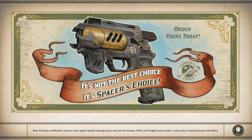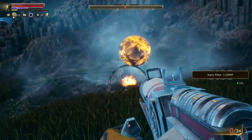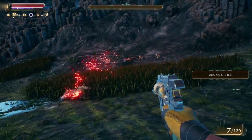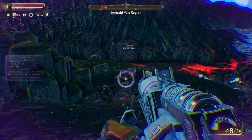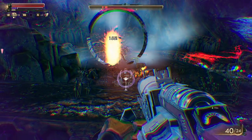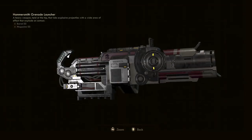Hey everybody, welcome to the channel. My name is Hack, and in today's video we're jumping right into The Outer Worlds, talking about what may be one of the best early weapons you can get in the game — at least the best I've found so far — and that's the grenade launcher. Not only is this thing super powerful dealing massive amounts of AOE damage, but it's just ridiculously fun, especially combined with the slow-motion time dilation mode.